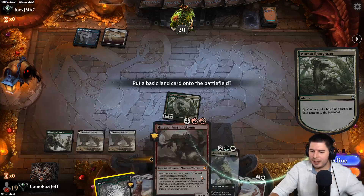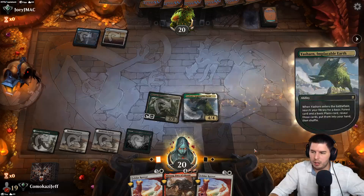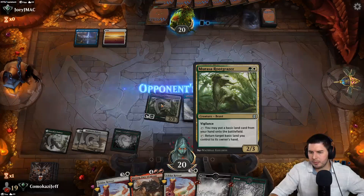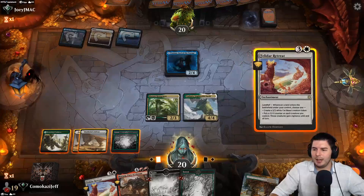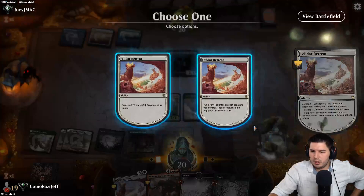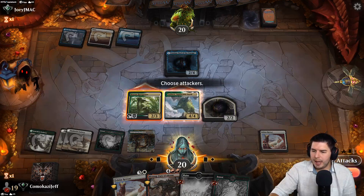I can't undo it now — I meant to attack in first with Yasharn for that two points of damage, that could have been pretty sweet. Need to remember to attack in first and then do it. Felidar Retreat for next turn feels good — nice cave, I'm not going to counter this. Play Felidar Retreat, create a cat.